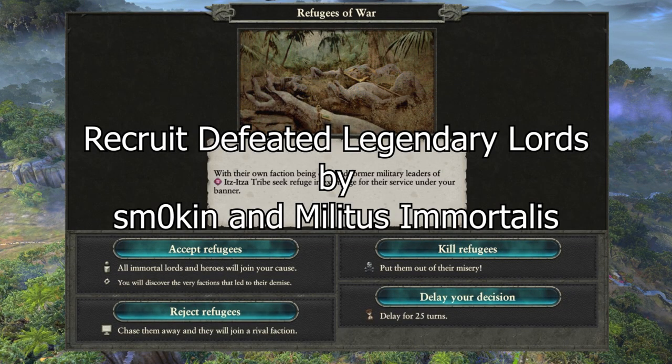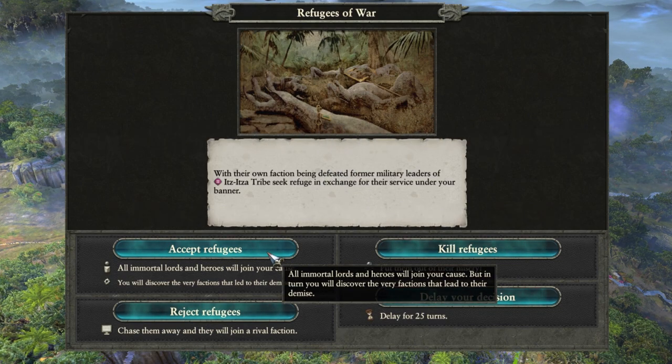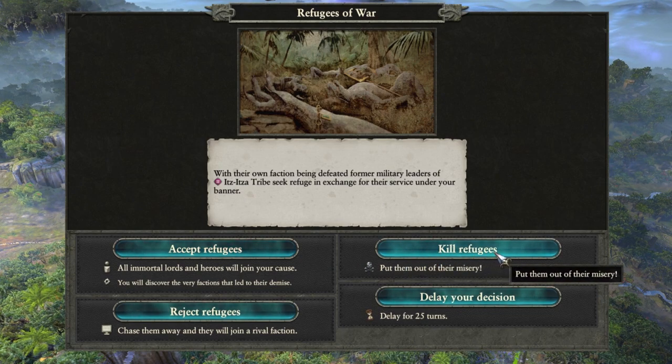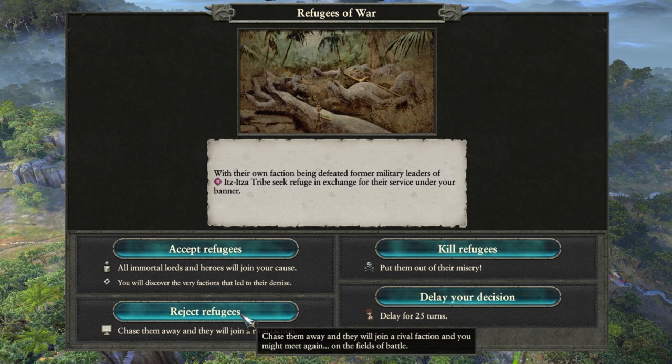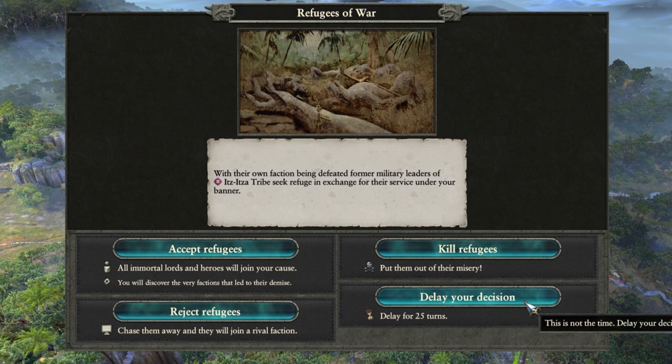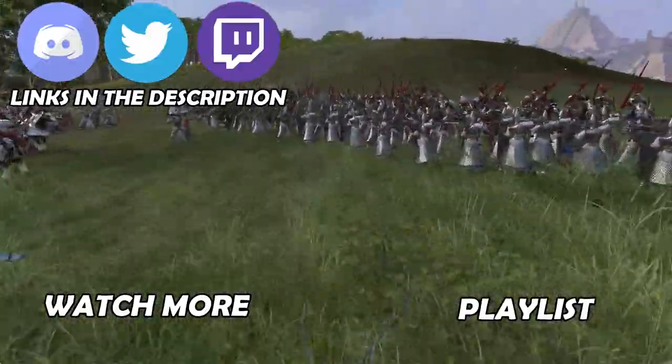Recruit Defeated Legendary Lords is a mod I use when I am playing a faction that can confederate, such as the Tomb Kings. When a faction of your race is destroyed, you get the options of killing them off permanently, sending them to another faction of your race, delaying your decision, or adding them to your own faction. I use it in a way where I only take them into my own faction if I have defeated them or if they were my allies and they got destroyed. Alternatively, you could keep delaying your decision until you control the area in which the faction was originally located, and then absorb them. It's really nice that you can get the Legendary Lords after you conquer them, especially if you're playing a faction that can't confederate.